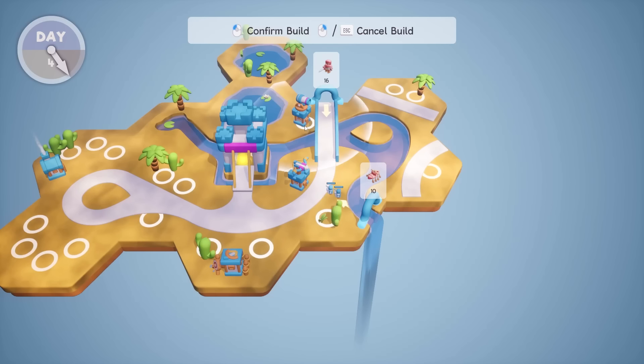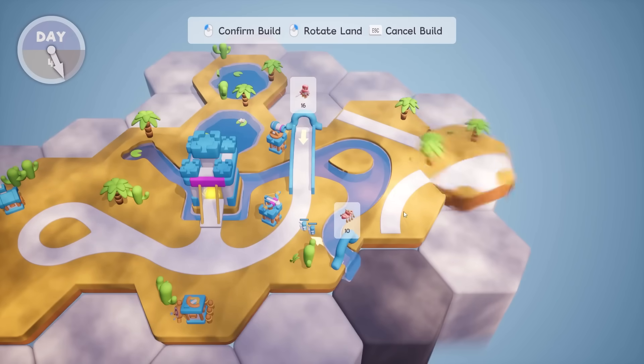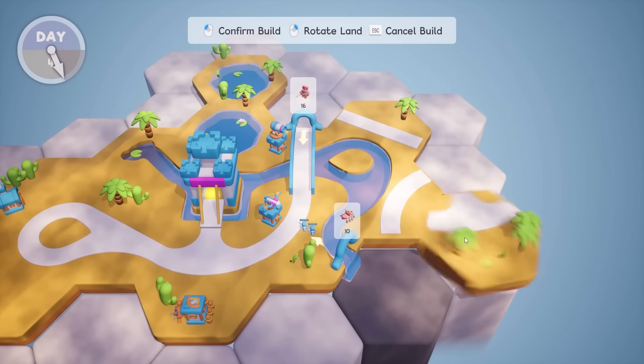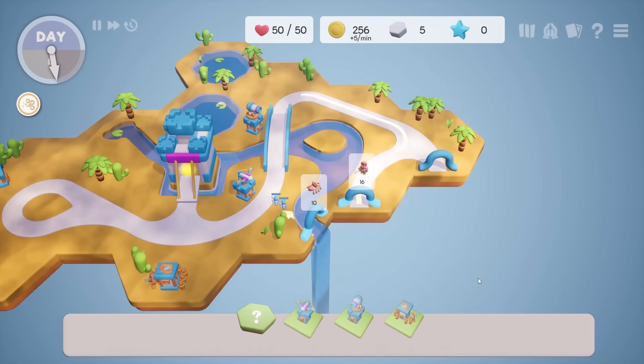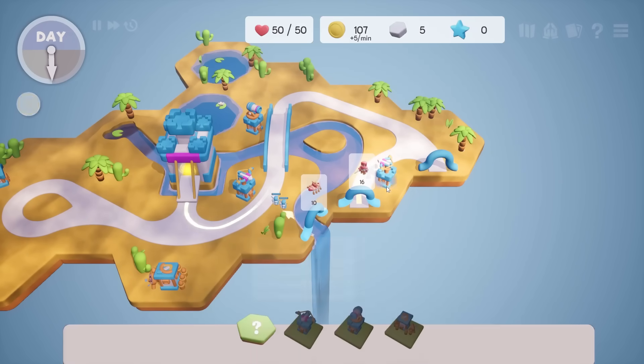The bomb tower wouldn't be too bad. There's not many points over here, but if I can extend that road out, that'd be cool. Let's do that. Now check it out — we can put an archer tower here and it'll attack that and the water. Beautiful.